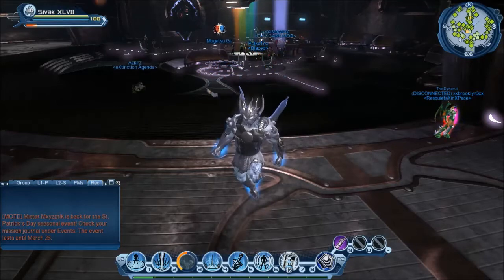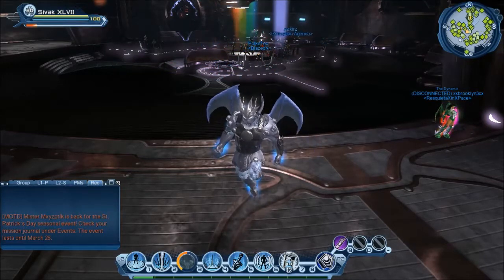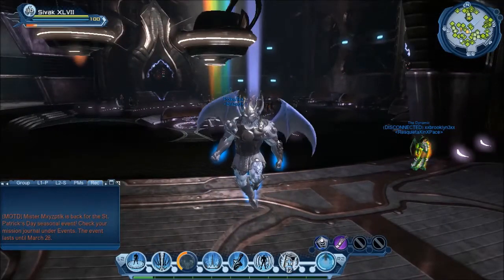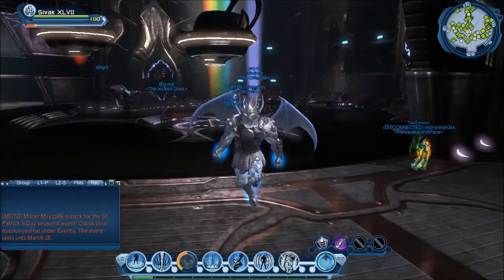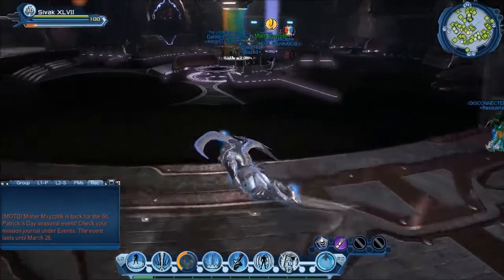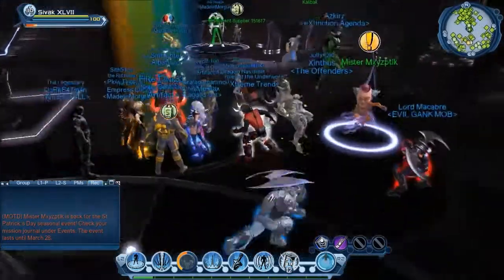Hello everyone, this is Shadow Dragon from the DCUO community, and I'm going to be going over the St. Patrick's Day event that started today. I had an old video for it, but what I'm trying to do this time is see if I could get all the different types of nodes so I could show you the most efficient way to do them. I'm starting on the villain side, but I may have to use two characters to get the full variety.